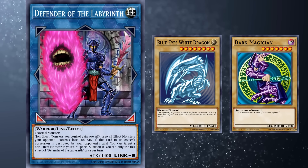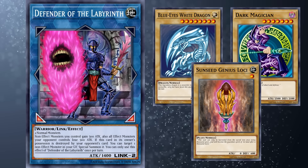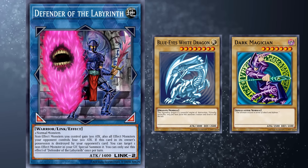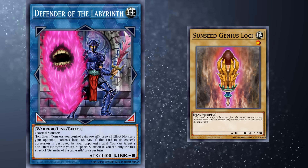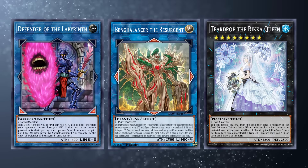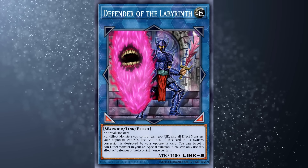Blue Eyes and Dark Magician players have no reason to ever link off their flagships into this, and on the more competitive side, you'll never see two Sunseed Genius Loci's being used to make a Defender of the Labyrinth. The whole reason why people play these cards is the support around them. Sun Avalon gives you like eight interactions just off of putting their vanilla on the field and linking it off. If faced between having all of that or your opponent's monsters just being slightly weaker, it's obvious what anyone would choose. No one is ever going to be choosing to put Defender of the Labyrinth in their extra deck for pretty much any reason.